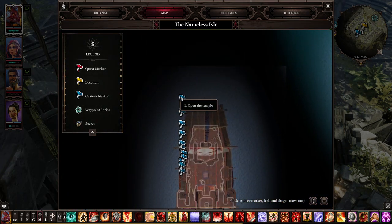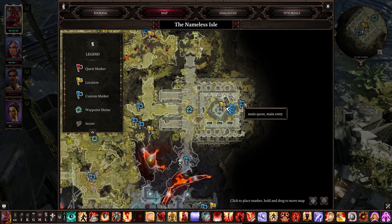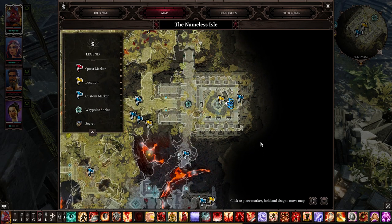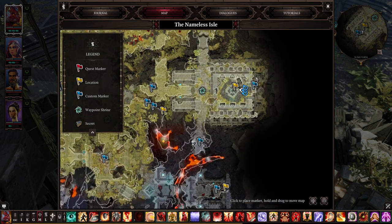Number one: open the temple. This is your main quest and you need to access the temple here on the map. There is another entry and it's all the way down here — it's a second entry for the main quest. It's your pick what you want to do.